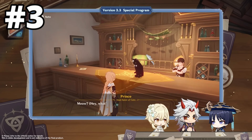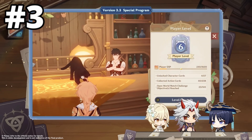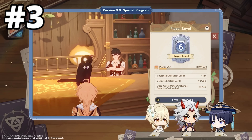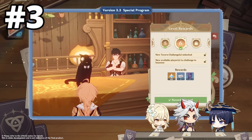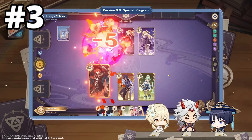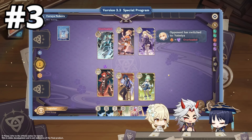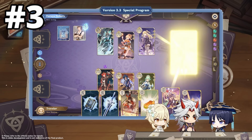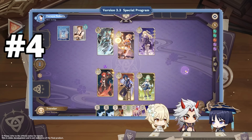You can also do tavern challenges, in which your character needs to reach a certain level to unlock this feature. The tavern challenges are divided into Friendly Fracas and Serious Showdowns. The Friendly Fracas are easy and the rewards will be low, while the Serious Showdown is a harder type of challenge with rewards accordingly. From these challenges you will get character cards and talent cards.